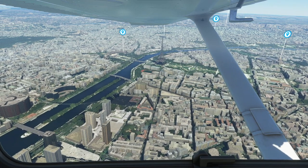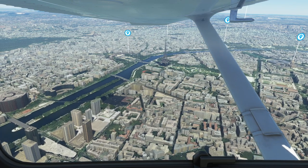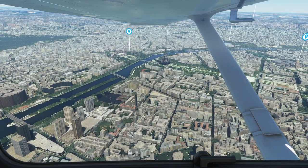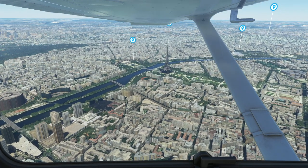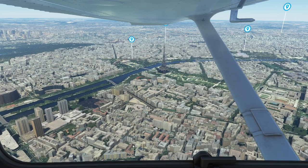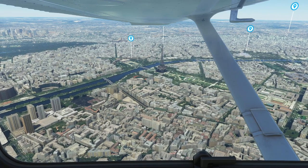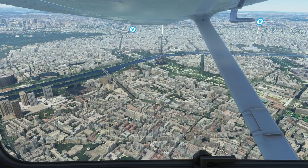We'll do about a 180-degree turn around it, because there's something I want to go see — the Sacré-Cœur — because it's a really nice basilica to look at, and I never really got to see it from the air. I was just huffing along up that hill, too exhausted to see anything.